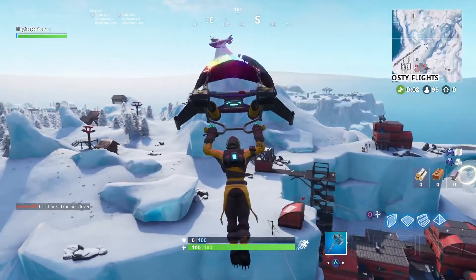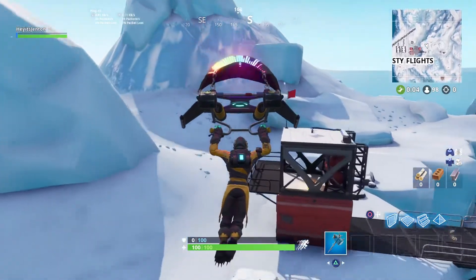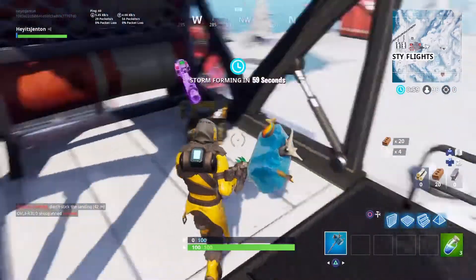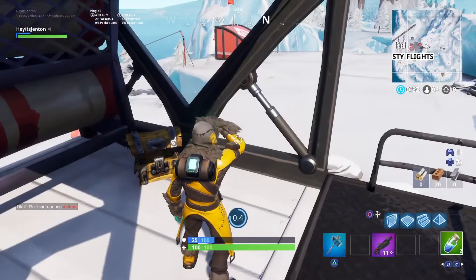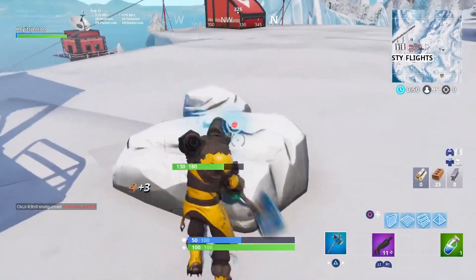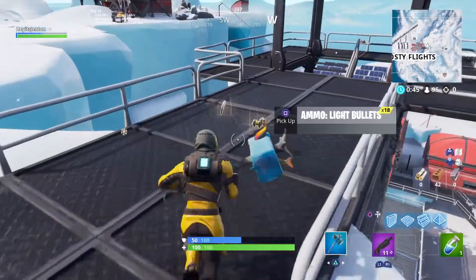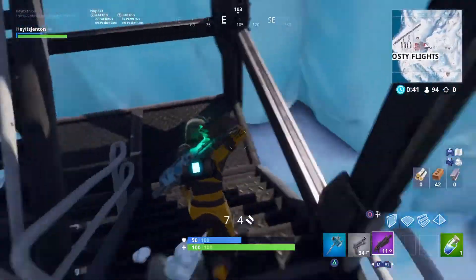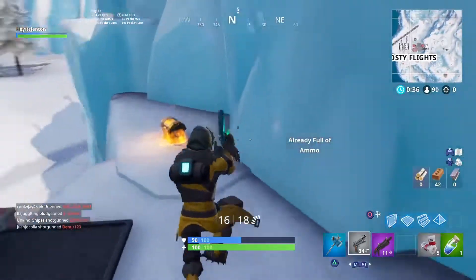All right guys, here we go. We're going to be landing down at Frosty Flights with the maxed out Link skin on. And oh my god, that is a gun you'd like to see coming out of your first chest — heavy shotgun and some minis to get us to that 150 health. You love to see it. Frosty Flights is a super early spot on the bus route, so we should have some people that want to come here with us. At least I'm hoping we do, because I do not want to just have a boring first town.